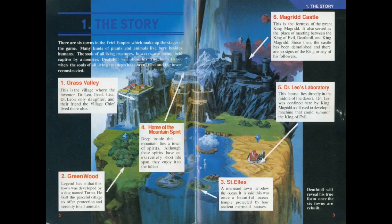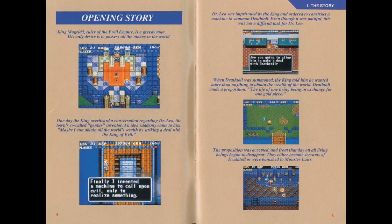He'll reveal his true form once the six towns are rebuilt. To the surprise of many, a king is being greedy and uses his scientist who made a discovery to basically sign a deal with a bad guy, and then everyone started disappearing. It's great, but he made money!